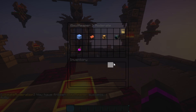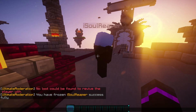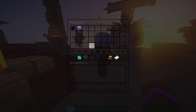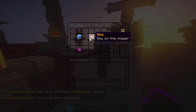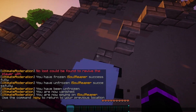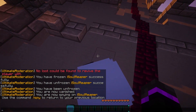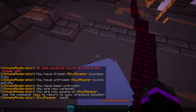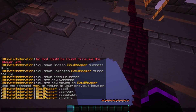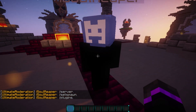We can go ahead and freeze my alt account. As you can see, the player is now frozen — if they try to move, they cannot. We can then unfreeze them. We can also spy on the player: if they try to run commands like 'plugins', the moderation plugin gives you a social spy command showing a full list of commands they're trying to run, which is pretty nice.